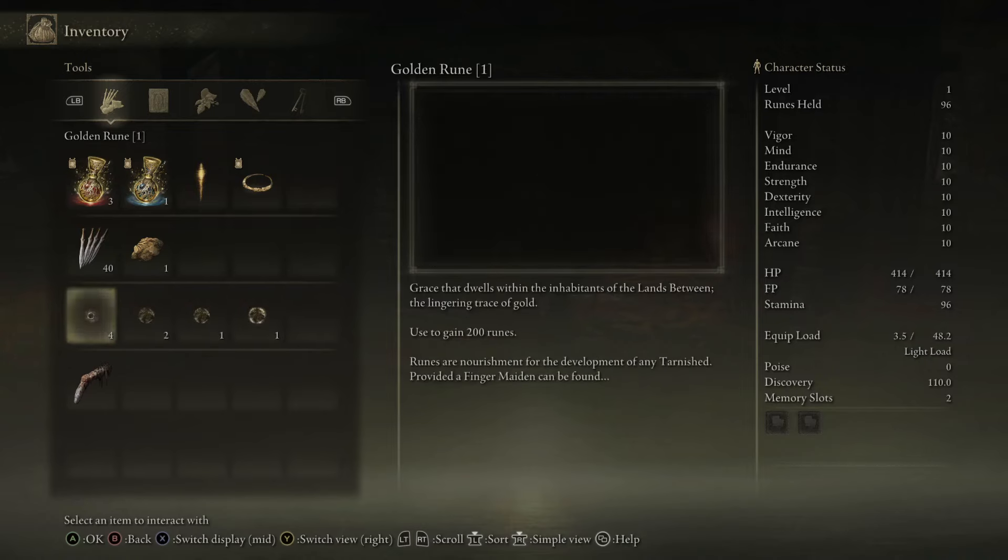After that, we're going to keep heading north up the road toward the Gatefront Ruins. Here, we're going to talk to Melina and get the spectral steed whistle so we can summon Torrent, and we're also going to grab the map from the obelisk. Recently there have been a lot of new players buying this game, and I've seen multiple of them completely miss out on the maps and play through a significant portion of the game without realizing they can pick them up. In the cellar of the Gatefront Ruins, we're also going to grab the whetstone knife, which is going to let us put ashes of war on our weapons at any site of grace — important for killing the Magma Worm because we're going to use an Ash of War to kill him.